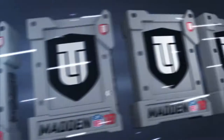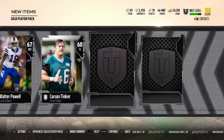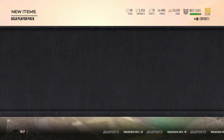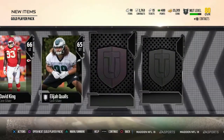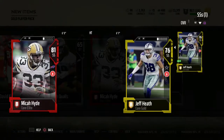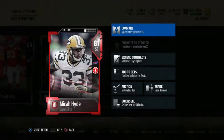Opening up the first pack — we got Ken Walter, Carson, Troy Hill, Justin Ellis. Nice, nice — good card, 75 overall, pretty good. John Johnson, David King — let's go, 81 overall strong safety! Is that Mitch Hyde? Let's go! Look at that — comparing to ours, we're gonna promote him.